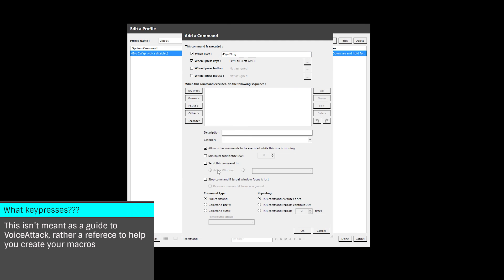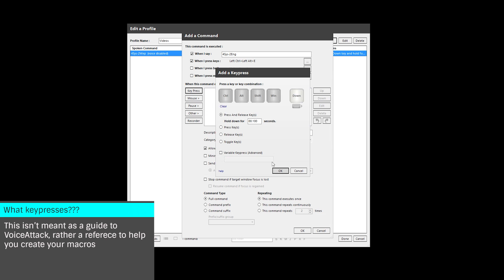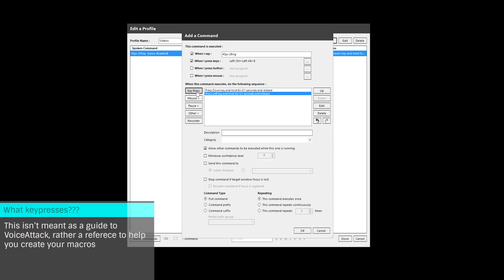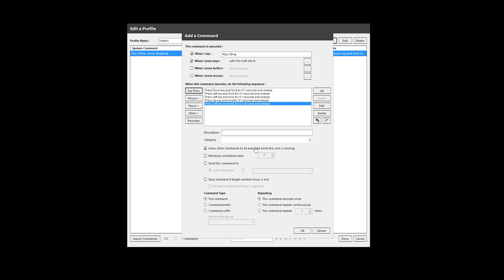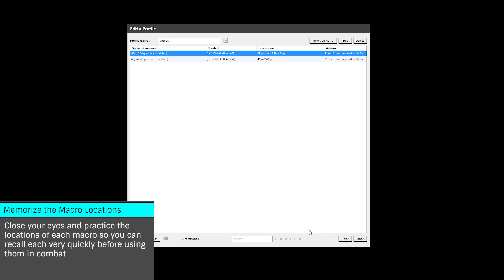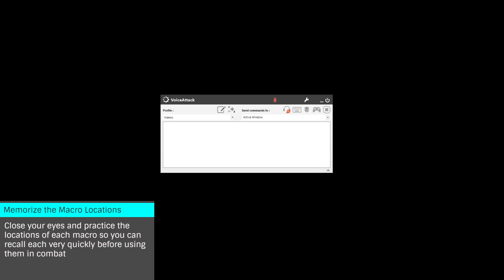The six configurations are: 2, 0, 4 — 2, 4, 0 — 0, 4, 2 — and finally 0, 2, 4. Once you've created the six different macros and bound each to a key or button, it's time to put them into practice. You'll want to make them very easy to reach — I run them on a hat on my throttle. Once you've familiarized yourself with their locations and can remember them at will, it's time to jump into combat.